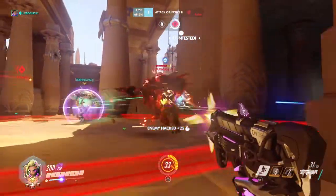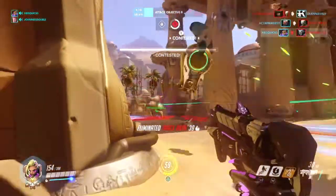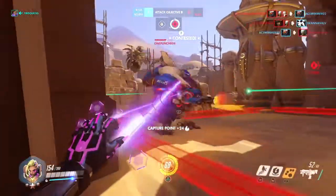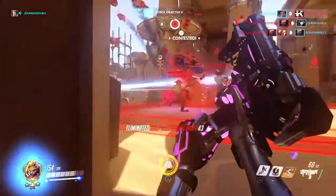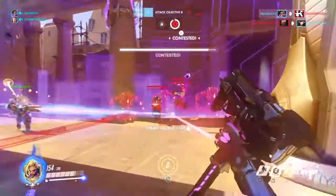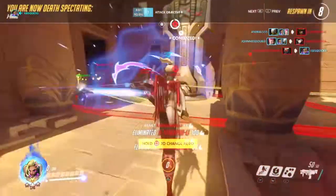Then you'd want to hack the Mercy so she can't get off her rez. If you make sure you hack her, she can't cheese you anymore. Last would be whoever else is left on the team, whether that's Lucio or Zenyatta. You don't get as much benefit from hacking these characters — you get more benefit from EMPing them, which I'll talk about later.